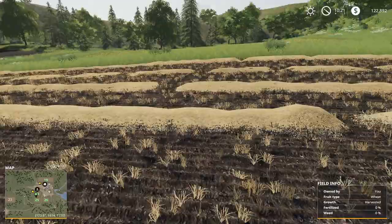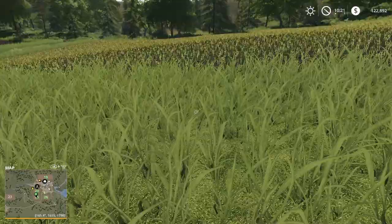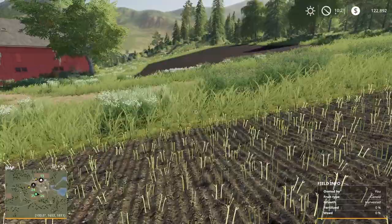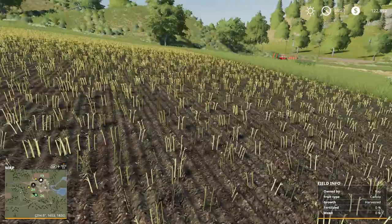I'm just going to plow the sections that are in between the fields, and then we'll cultivate it all together. We don't have to plow the whole field. I'm just double-checking and making sure none of them say that they need plowing — and they don't. Right down there in the bottom right-hand corner, you can see the field info that tells us if these fields need to be plowed or not, and none of them do.